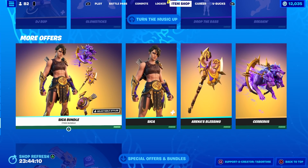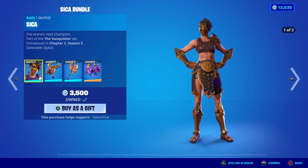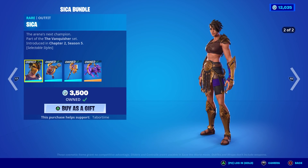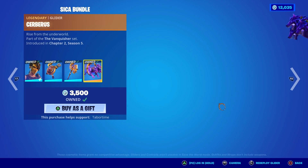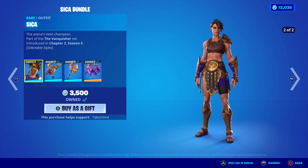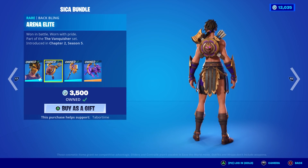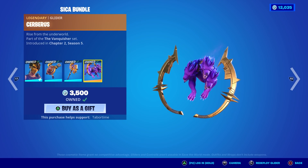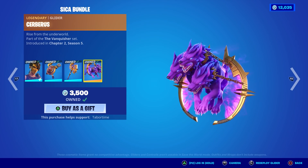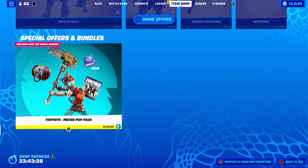Oddly enough, the Sika bundle is under the More Offers tab. She's the Chapter 2 Season 5 Tier 100 female equivalent — we got the male in the actual battle pass. I actually prefer this one; she's way more slender and the arm guards aren't as obnoxious. She's got a sweet back bling, a nice pickaxe with an amazing contrail and splash, and one of the coolest gliders in the game — the three-headed Cerberus.